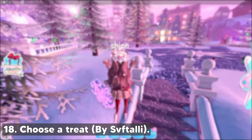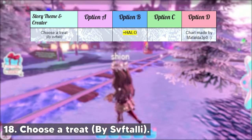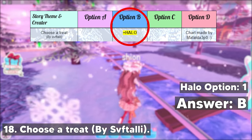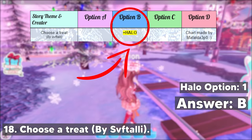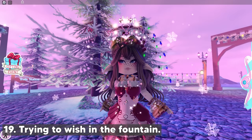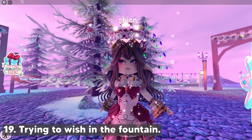And we're finally on the last story — this is the Choose a Treat story by SVFTally. This story only has one halo option and it's option B. You can choose option B to increase your chance of getting the halo. Now we already know all of the halo answers!